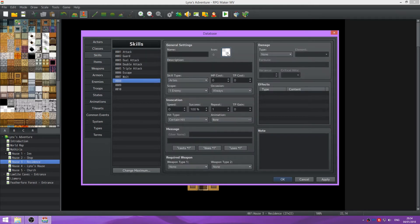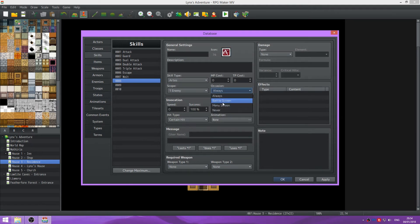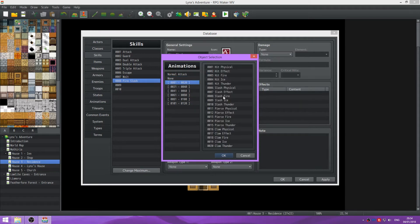So let's create our first skill. We will be using this icon here. Insert the battle screen, there'll be one enemy, and we're going to make it cost 5 TP. We're going to do something basic, like Fire Slash - strike the enemy with a fire-imbued attack. Going to set the animation to Slash Fire.